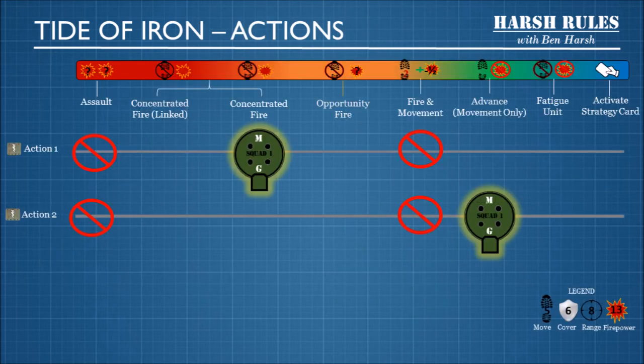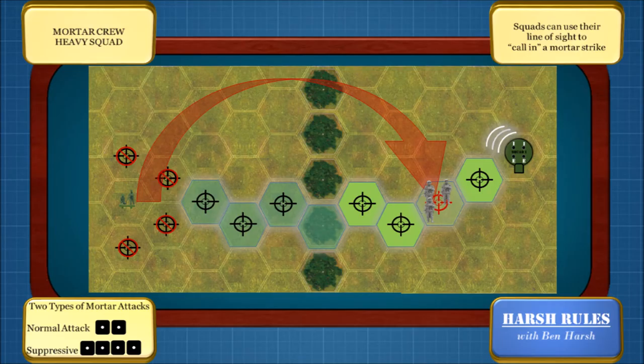Also, if you activate a heavy infantry squad, there are a few actions you cannot take. You cannot conduct assaults and you cannot conduct fire and movement. Despite these penalties, there are other advantages to heavy infantry. In this example, we have a mortar crew attempting to target some Germans on the far side of the map. Mortars are long-range weapons that fire in an arc, so you can't target things adjacent to you. You also need line of sight to fix your coordinates to hit a target.